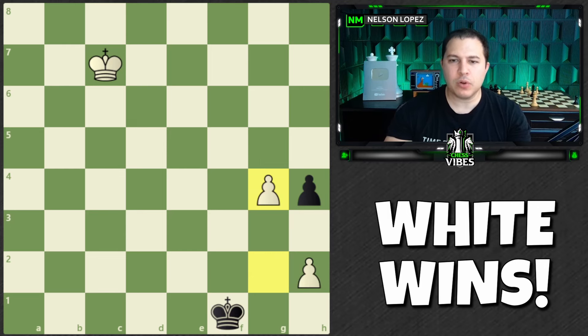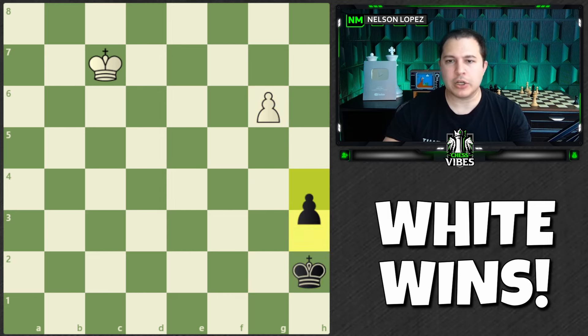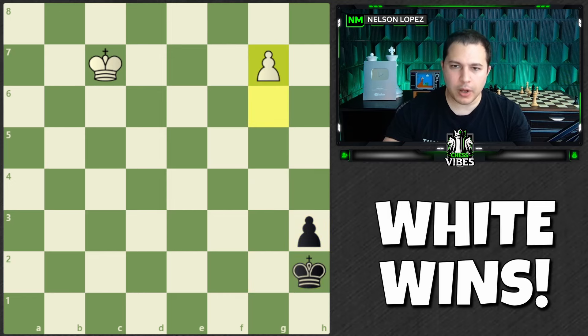So what does black do instead? Since they can't catch the pawn, they have to try to get their own queen over here. So king to g2. We're going to push our pawn and black captures, then we push our pawn and black goes here, then we push our pawn and black goes king to h1, and now it's white to play.